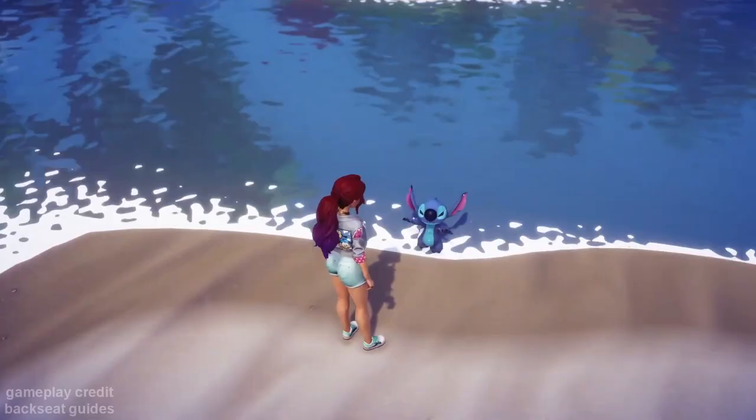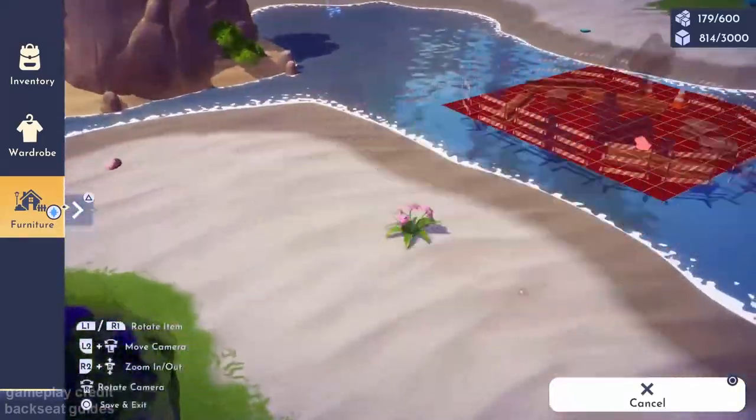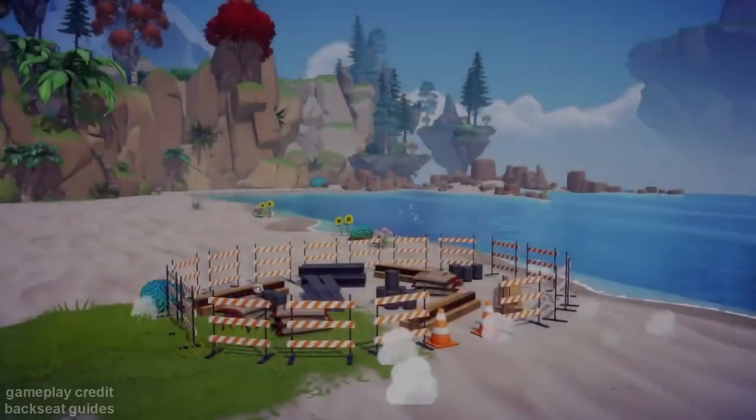Now he's officially here, so you'll be able to talk to him — I'm not going to spoil the dialogue — and then you'll have to talk to Donald. That's how you'll get the house to put on your valley wherever you'd like, for the cost of 10,000 coins. Hopefully with all these new characters, you've been grinding some pumpkins because it's getting expensive.